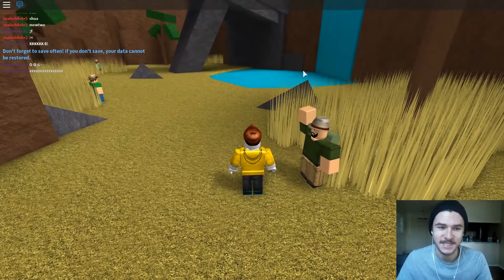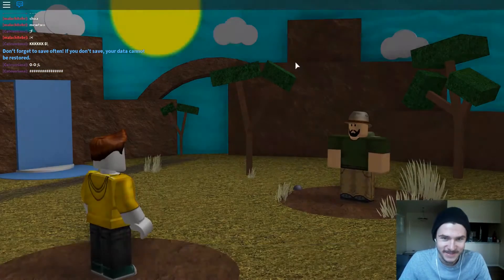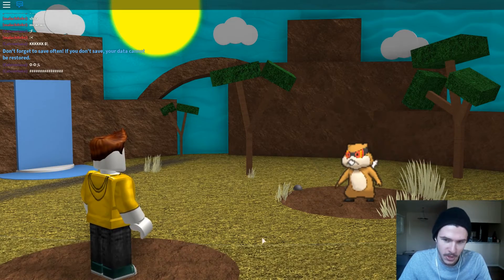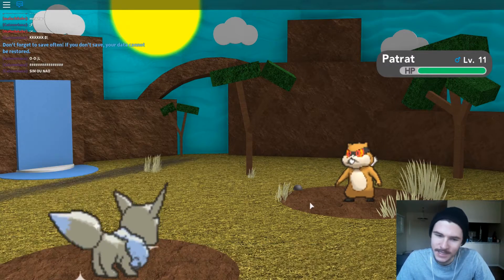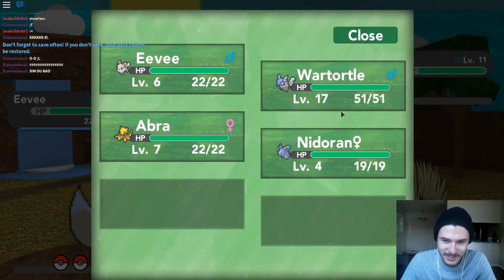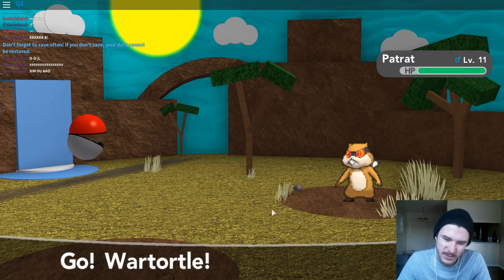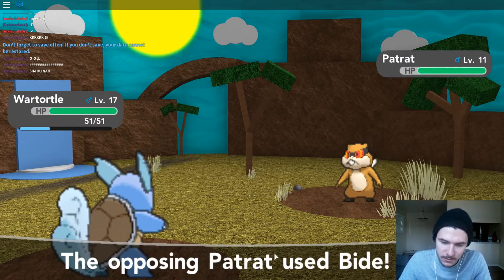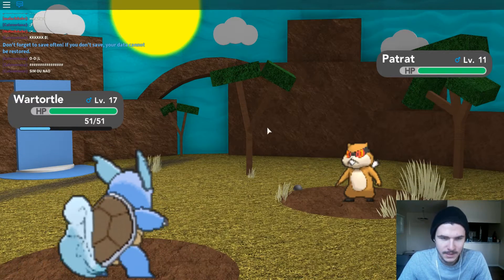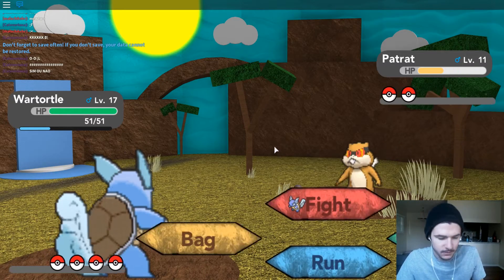So let's take on these desert trainers. It looks like we're in the desert, which is cool. We got Hiker Stan. Oh, Patrat — say hello to my little shiny Eevee boy. We're going to have to keep doing the switch-out thing, which is quite frustrating. But until Eevee gets probably to level 12 or so, I don't think we're going to be using Eevee's abilities in battle — it's just not that strong yet. But we're going to use some bubbles all day, every day, because it's what we like to do.